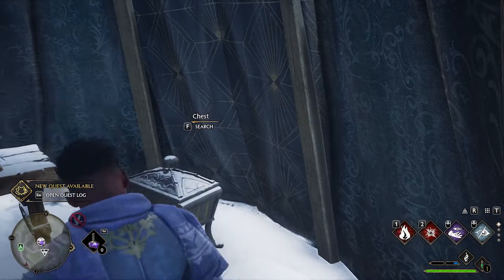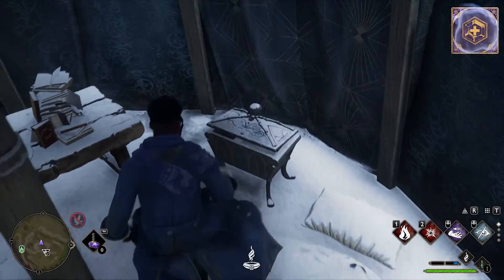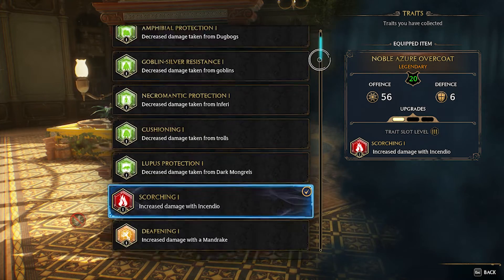The reason why this is important is because if you want to make a specific build, you can weave that trait into a legendary piece of gear. For example, if I go here and view trait and go down to my level threes...